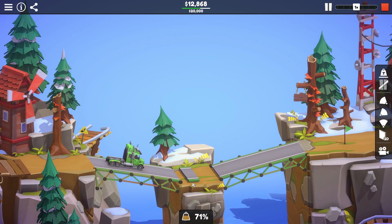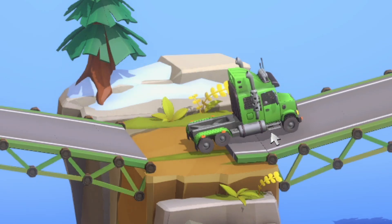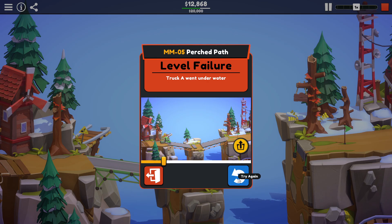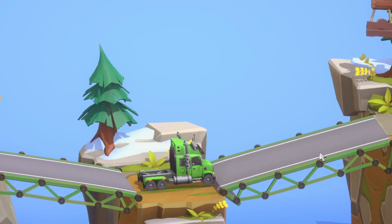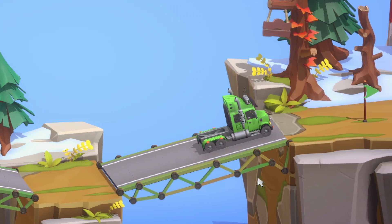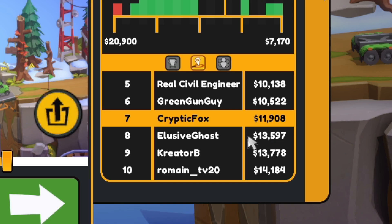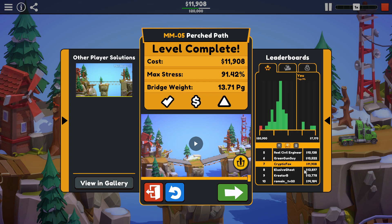I created a little floating piece of floor that just sits on the island in the middle so the truck can push it and get the boost it needs to get up on the other side. $11,908. It still has me in seventh. I've got to shave another $1,400 to get even one space lower. I played around with this for a while — I even tried dropping the truck in the center, but that didn't even come close to working. So I'm going to take seventh on this one and just move on to the next level.